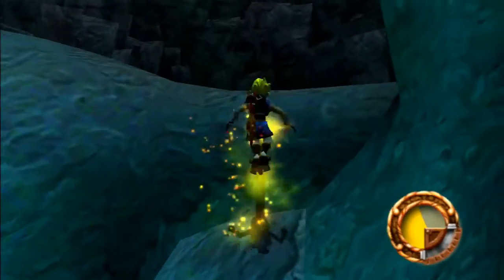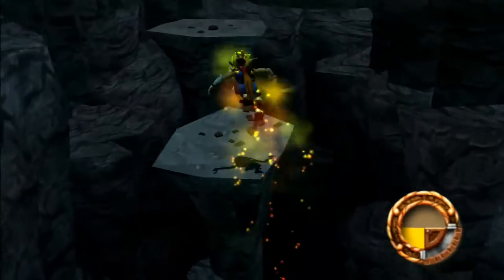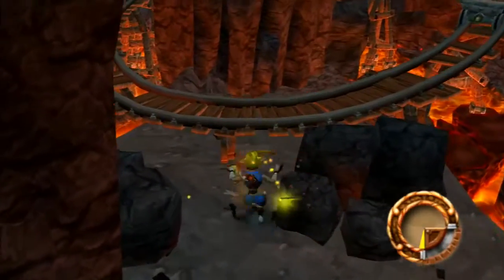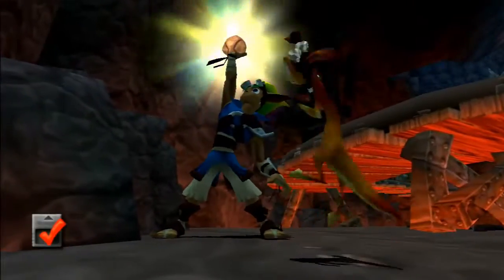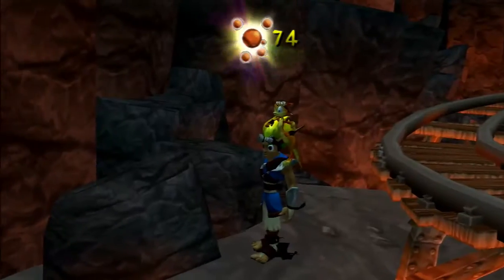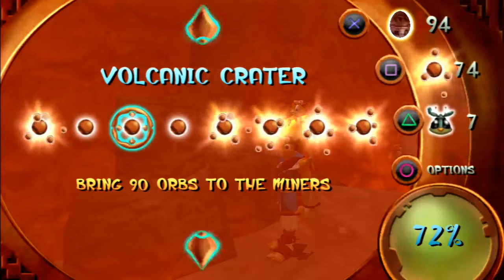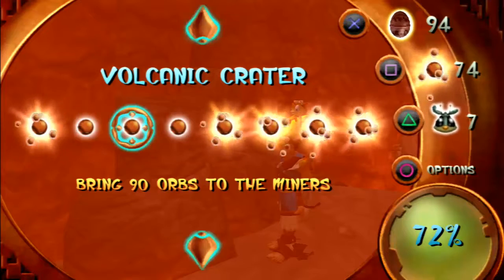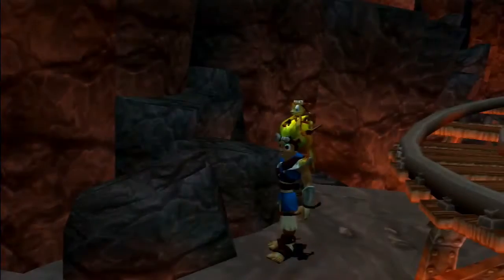Move faster — I have a feeling we need to be quick about this. Boom, we got it! I knew I remembered that. So I think that 100% completes the volcanic crater for us — or no, it doesn't. We've got to get the precursor orbs to buy the other three power cells from the miners there. But we've got all the precursor orbs in that area.